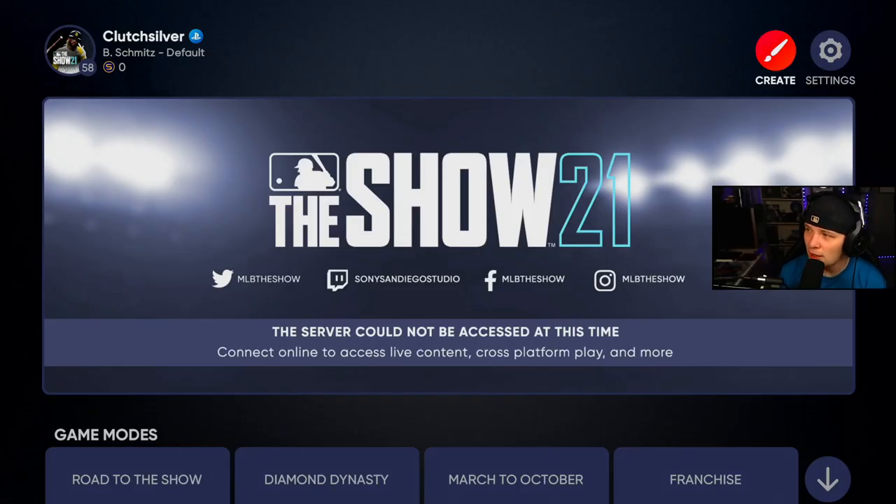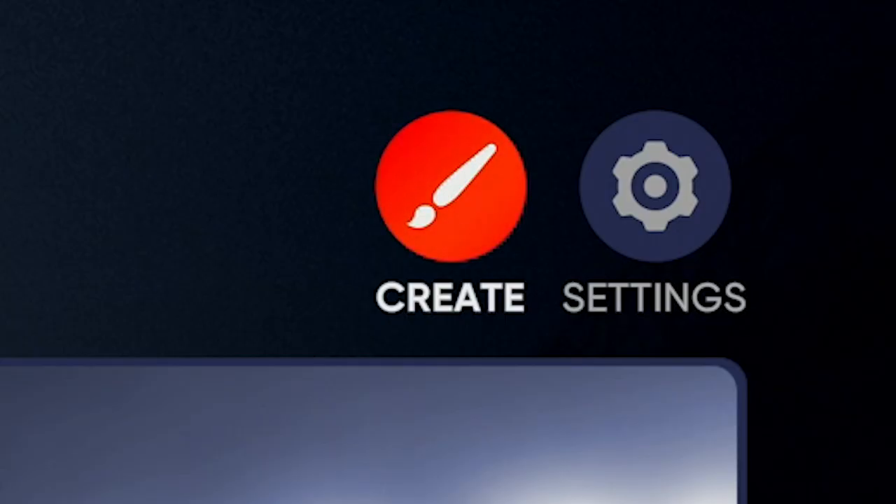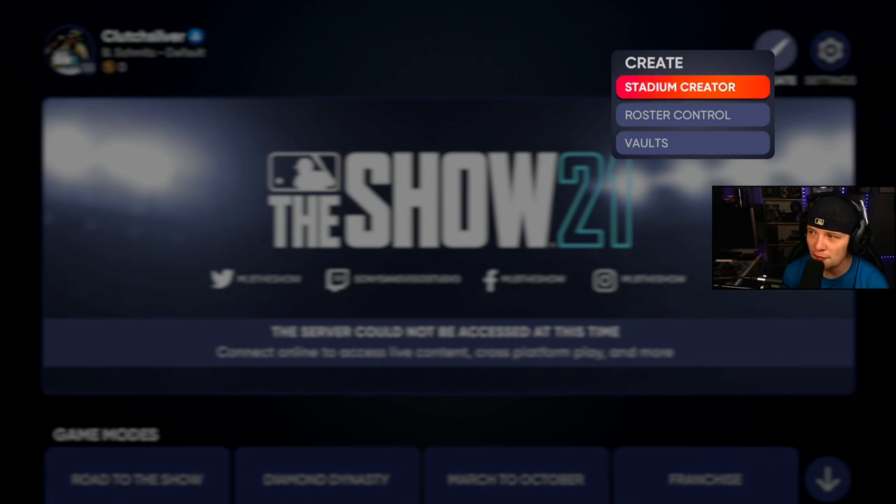To find it, it was a little bit confusing at first. You think it's gonna be down in the different menus, but it is not. It is actually in the top right-hand part of your screen next to settings — there's a little paintbrush that says Create. You click on that, you go to Stadium Creator.